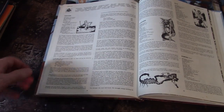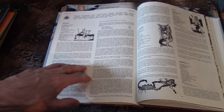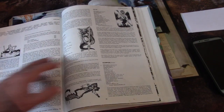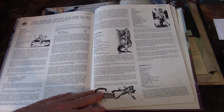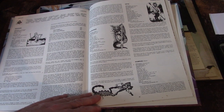In the S section, we've got Sahuagin — I don't know if that's how you say it, but they have a whole page of these evil underwater creatures. And a Salamander, which is like an elemental fire creature — those appear in the Demon Web Pits. Giant scorpion.